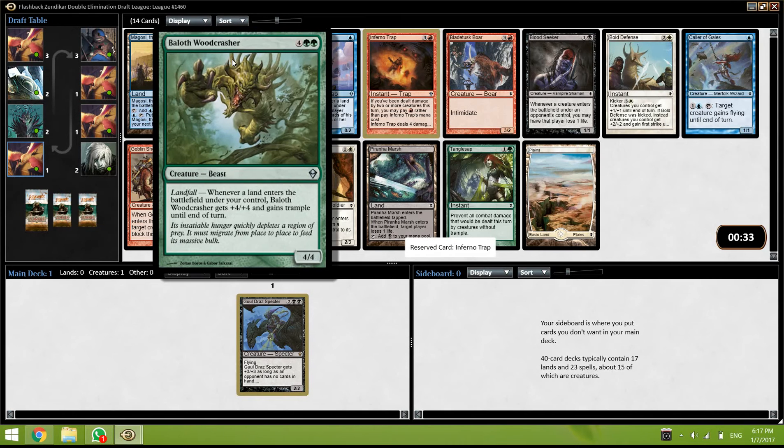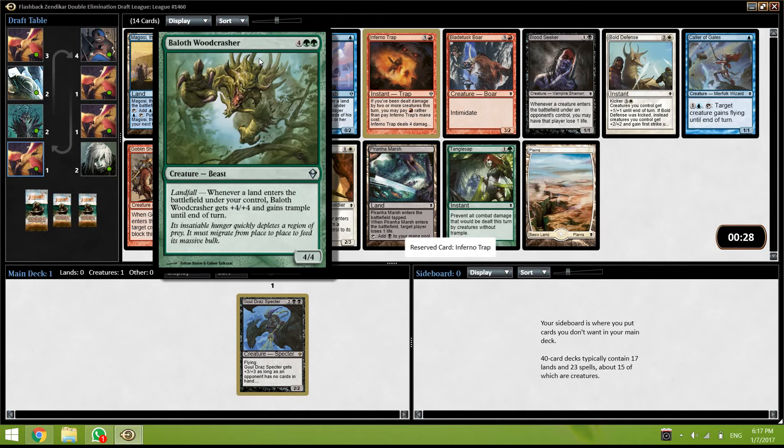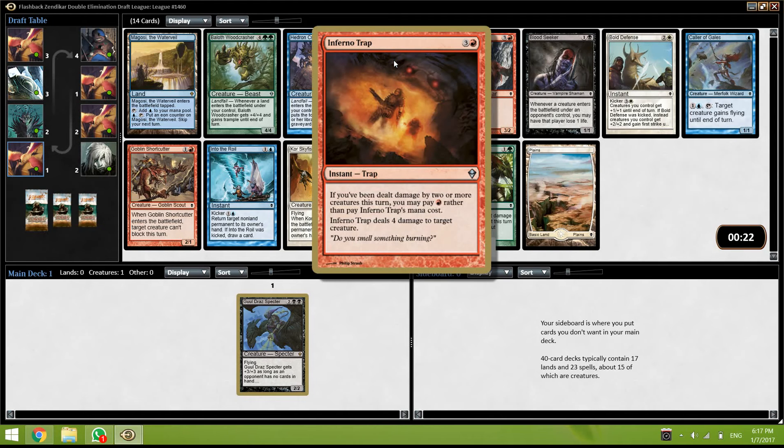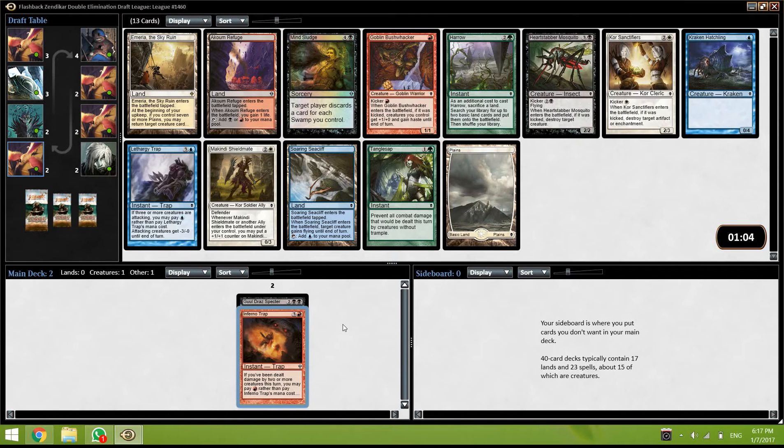Green is a little underpowered in the original Zendikar — it's not bad, but I think the Inferno Trap is just a little better. It's an instant, it deals 4 damage which deals with most creatures. So yeah, I think I'm just going to take that.